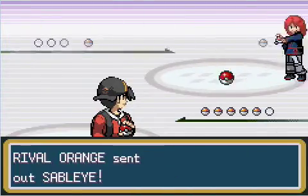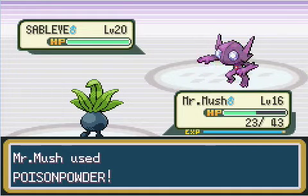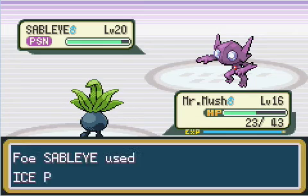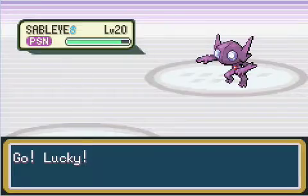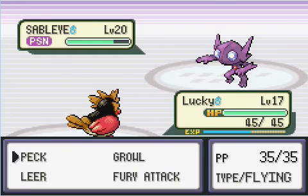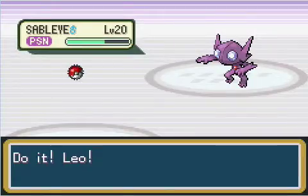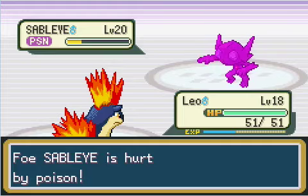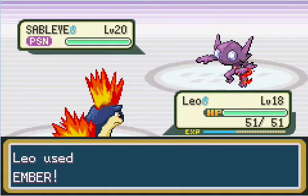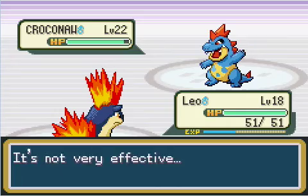Against trainer Orange - oh my god, he has a Sableye, I'm scared. Poison Powder - oh, Nightshade. Oh my god. Ice Punch - oh shit, that's bad. Lucky - oh crap, Fury Attack doesn't do anything against him. Peck - no. My Pokemon are weak to Ice Punch. Leo - Ember. Foresight - yes that's nice. Ember - no, don't be a noob. I have no time for this. Looks like I'm gonna have to pause. Oh my god, you're a dirty hack. I can change too - you wanna see? Boom.